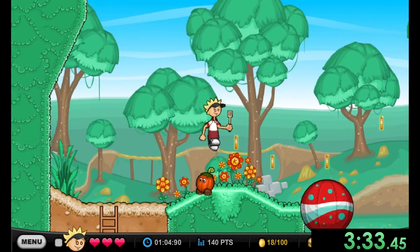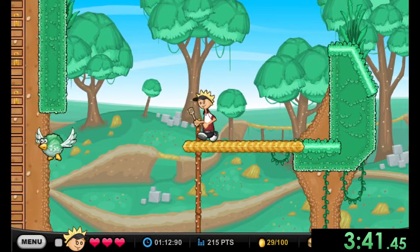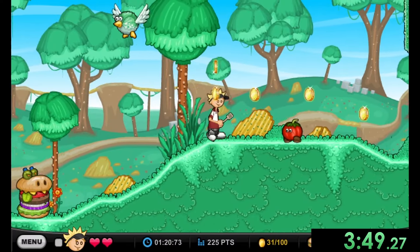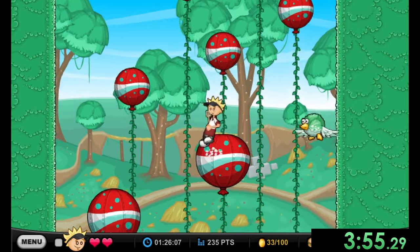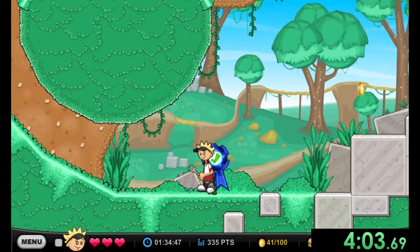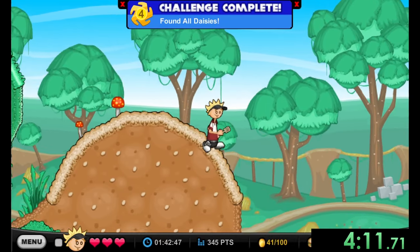We climb ladders and get introduced to balloons that we can somehow climb on. Then we jump between birds to get flowers, doing pretty well overall. We only need one more flower for the stage. There's a cool platforming section I try not to ruin — we slide down a section for speed, reach a checkpoint, then do some more platforming to collect all the daisies.